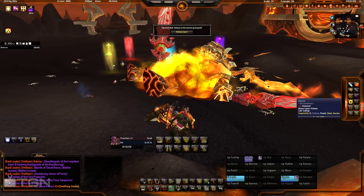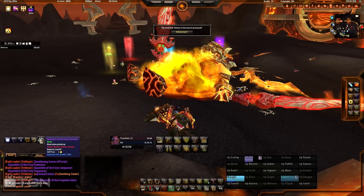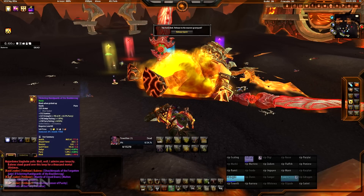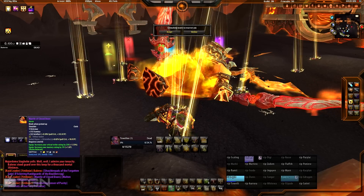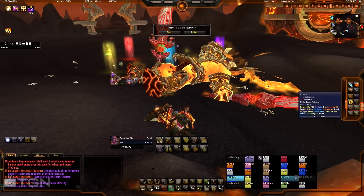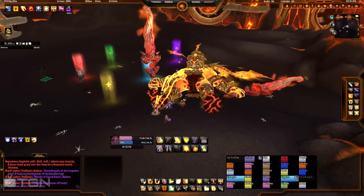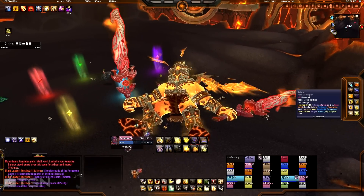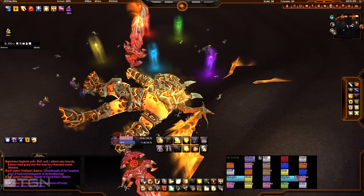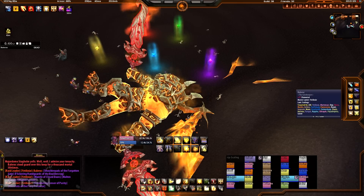It's also a challenging fight for tanks in terms of rotating cooldowns, knowing when to taunt, and watching the other tank's debuff via target-of-target. Make sure you're CTC-capped, have your Mirror of Broken Images, and have the Divine Protection glyph if you're taking the inferno blades. If you're handling decimation, try to stack as high avoidance as possible. The Stay of Execution trinket from Firelands revered reputation is also an awesome trinket for decimation tanking.